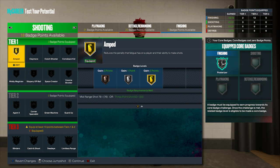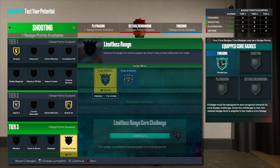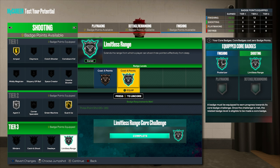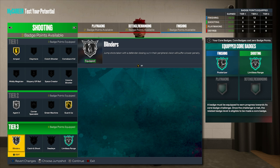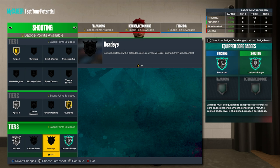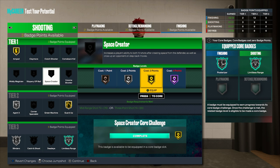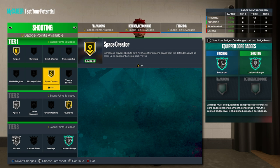Moving on to shooting badges: gold amped — crazy that it's tier one. Silver agent threes. Gold guard up. Silver limitless range — absolutely crazy on a 6'9" player, and you need an 85 three-pointer for this; another reason we went lower on wingspan. Silver blinders — I might switch to dead zone since we're so tall it'll be harder to contest us. Gold space creator — the only shooting badge that can actually break ankles. I'm using one of the plus four starter badges to get hall of fame space creator.